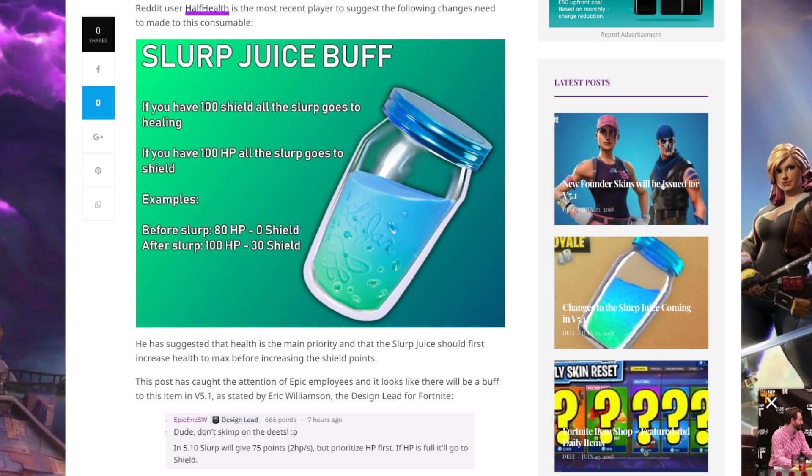It doesn't come without its drawbacks — you can only take one Slurp Juice at a time, and then you can't take another one for 25 seconds, carrying a maximum of two. The issue is: why pick up a Slurp Juice and wait 25 seconds when you'd probably be better off picking up minis or something else? People tended to do that, and you don't come across them that often anyway.